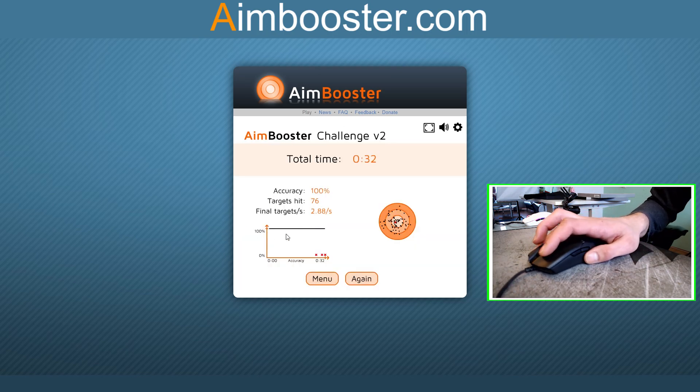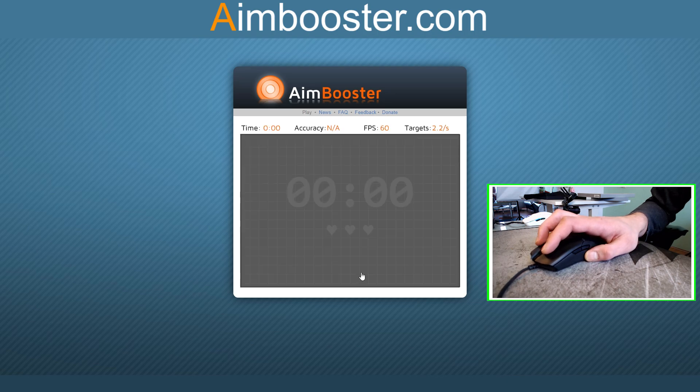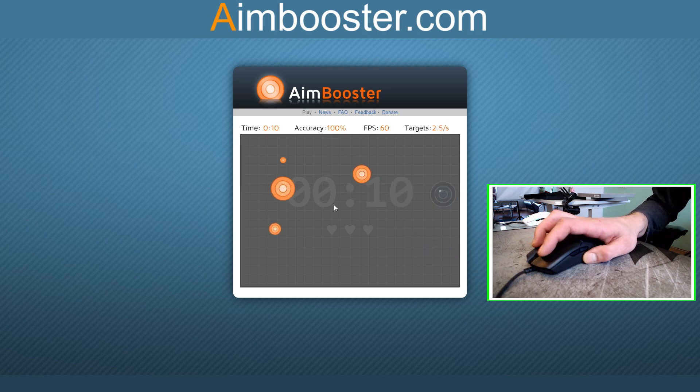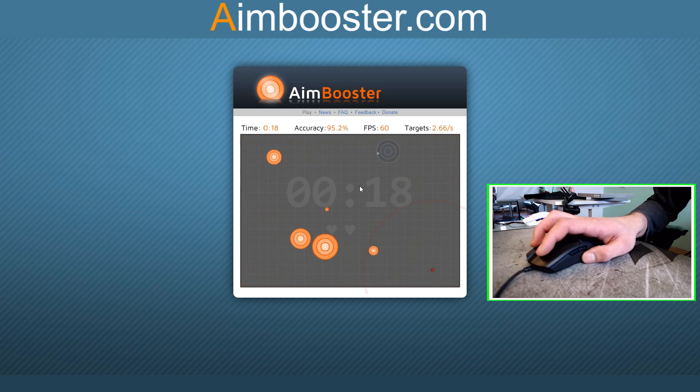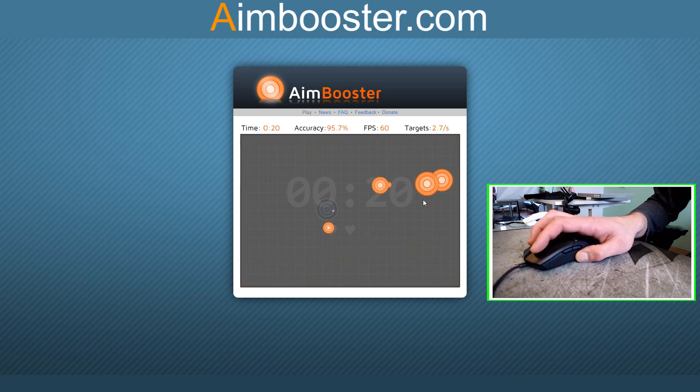76, 76 — first attempt, second attempt right now, 76. We can beat this guys, I'm sure. Does it mean if I don't perform very well with the Razer Viper that you can't perform well with it? I'm not so good with the Razer Viper — it's not ideal for my hand shape.